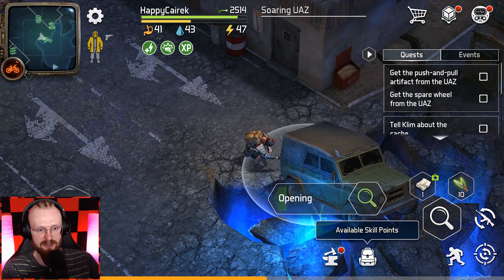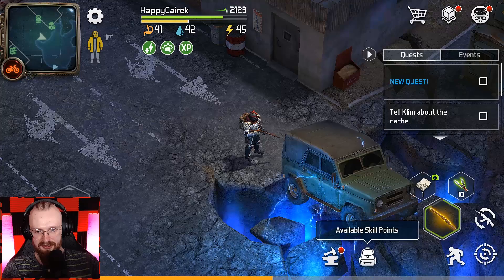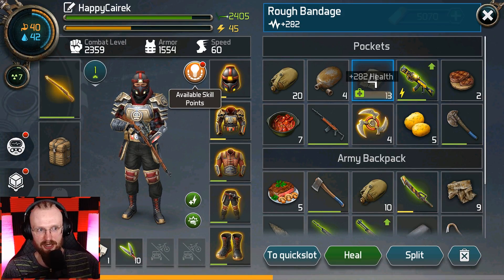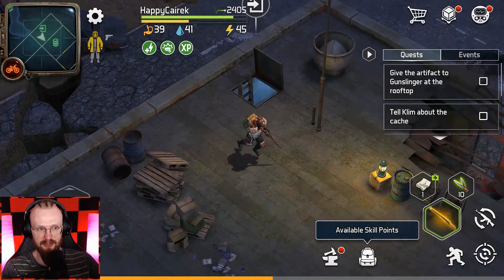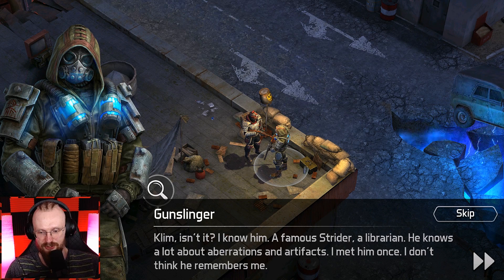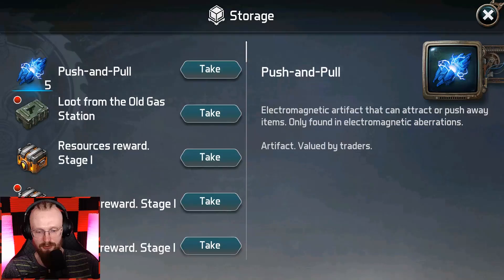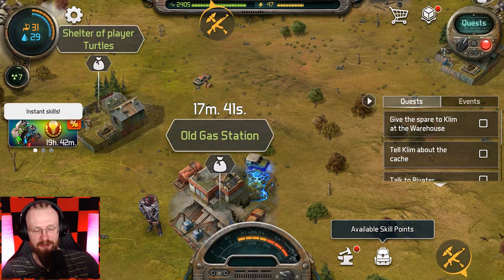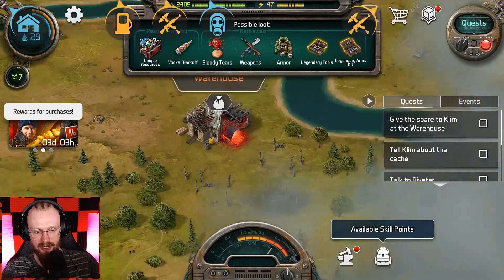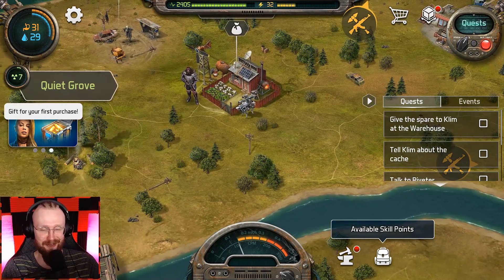Let's get the push and pull artifact and grab the spare wheel from the UAZ. I got zapped — it's good to have extra health because that could have killed me with low health. Now I have to give back the artifact to the Gunslinger. Let's give him those artifacts. He says I'm a famous strider. I've gotten some new items — beautiful. I thought I'd find the splinter strider post over here, but it looks like it's not there. Maybe I'll have to go to the warehouse. We're definitely gonna find those institutes and start grinding them as soon as possible.